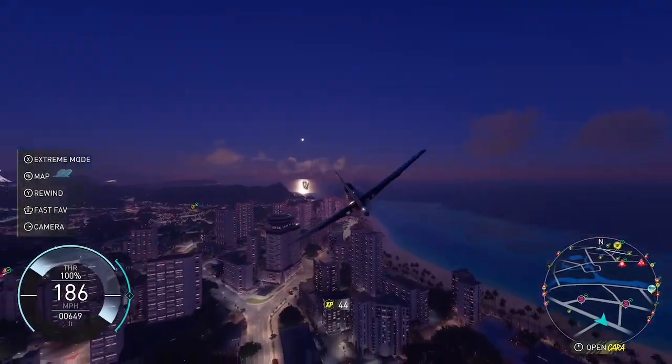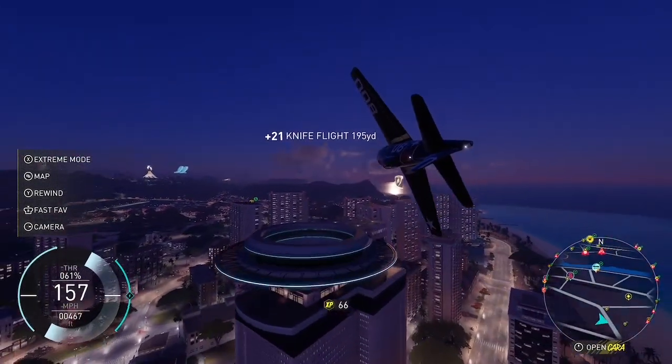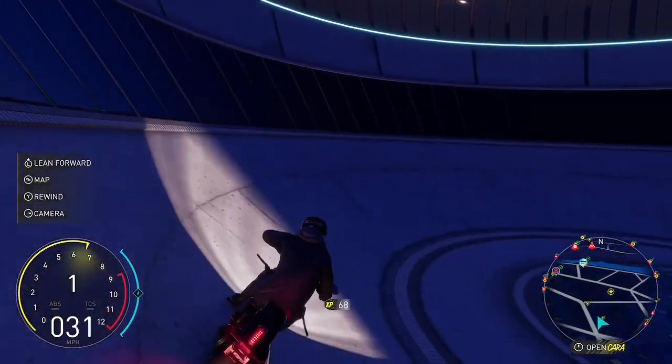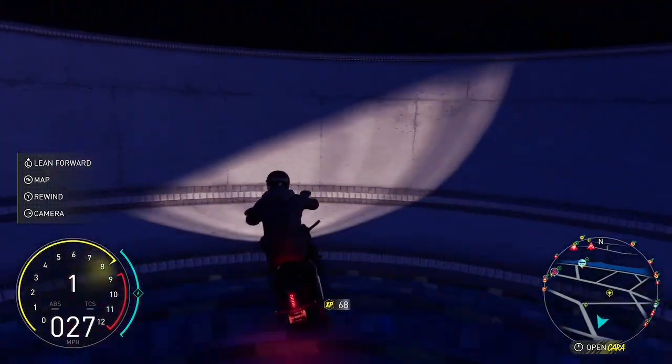You need to get a plane and set whatever vehicle you want for the actual ride. In my case I've chosen an Indian motorcycle. Then you need to land the plane in the actual ball.